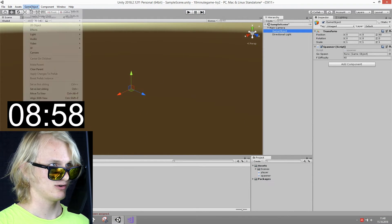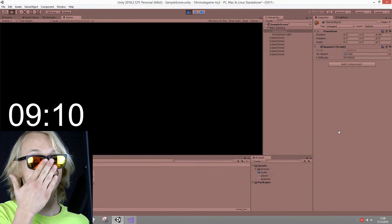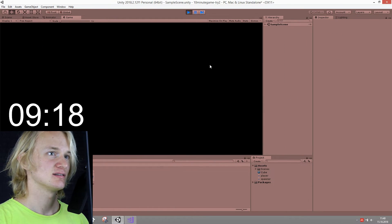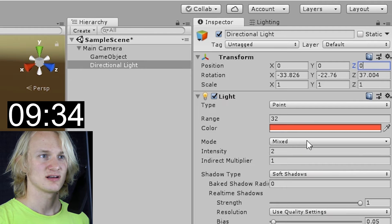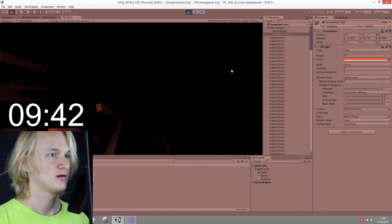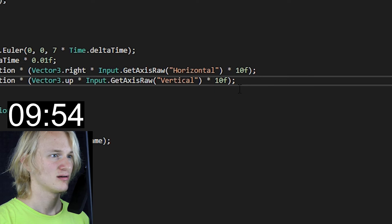Here I just figured that I hadn't created the cube prefab yet, so I just created a cube and dragged it into the spawner script really quick. 50 seconds — please just work. This is already a lot better, but I can barely see anything. The light needs to be the same position as the camera. But of course there was still something wrong. The player is way too fast — time!